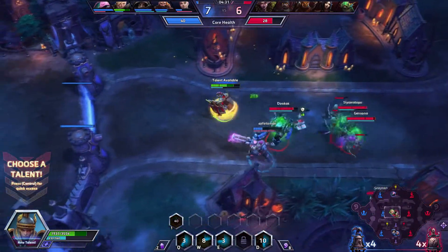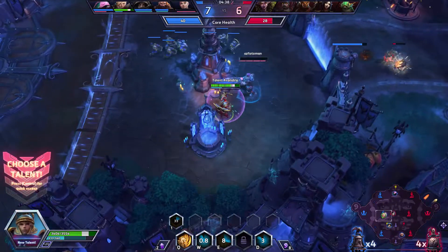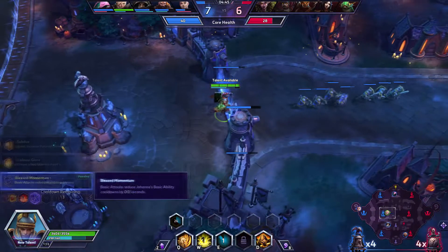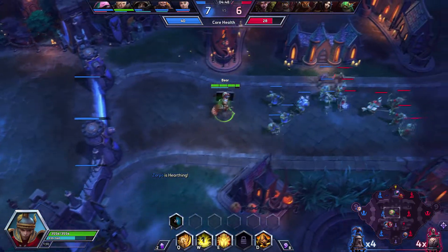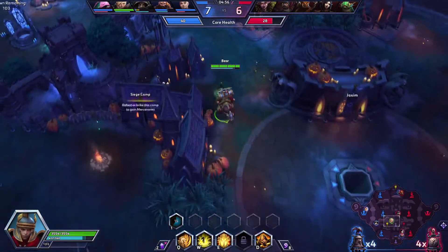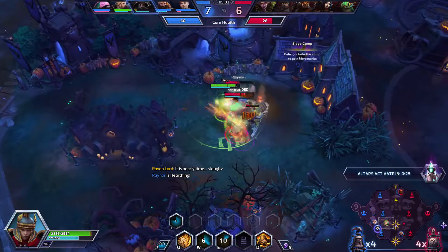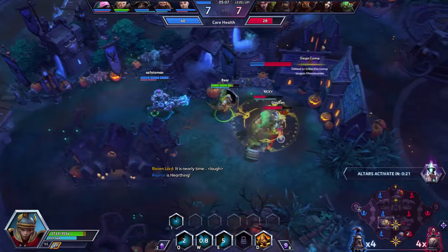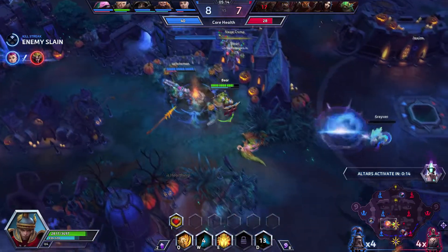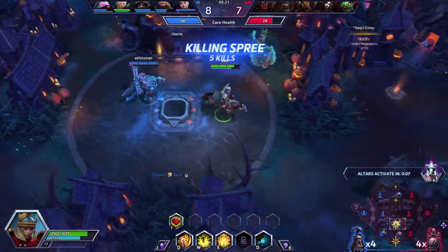Zarya needs to back up a bit - run little Zarya, run. We're going to blind them, hopefully she can get out. For this talent we're going to go for Blessed Momentum so basic attacks are going to reduce our ability cooldowns by 0.5 seconds. Looks like they were trying to take over this camp - we'll help out. We'll take over this camp. Altars are spawning in seven seconds.